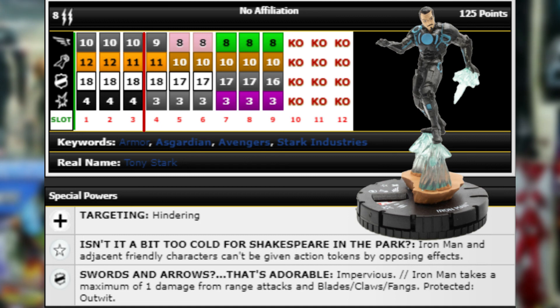His nice nine-click long dial gives him a lot of health to stay alive. Even if they do get up close and hit him once or twice, he's still going to be around. It's also cool that he goes to Leadership, then some Poison, Charge, and Close Combat Expert — so he switches to a more close combat dial later on, and the Poison could really take some people by surprise.